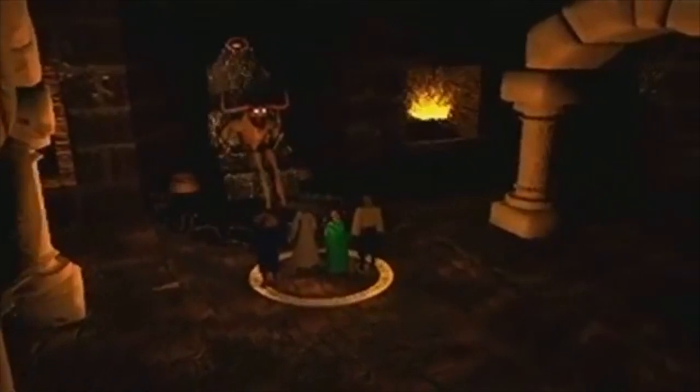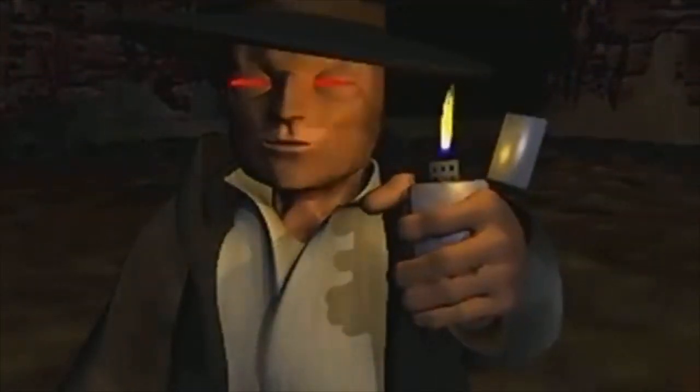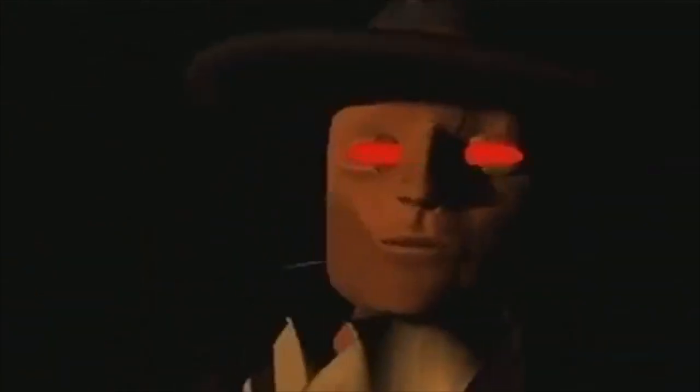By 1997, cutscenes were becoming more and more common, and Blood actually has them — though they look entirely like pixelated crap. In the game, you play as a rather hilarious-looking bundle of pixels named Caleb. He is an undead cowboy that, alongside his gang of reprobates, fought in the name of the Great Satan. Being a rather duplicitous bastard, Satan betrays Caleb and his gang. He kidnaps Caleb's girlfriend named Ophelia and kills the rest.